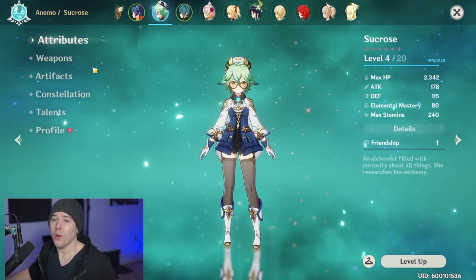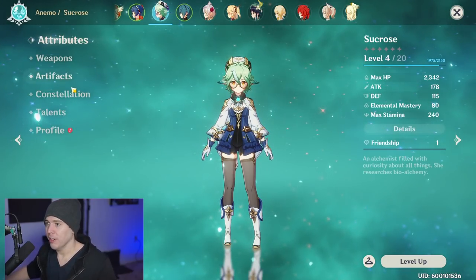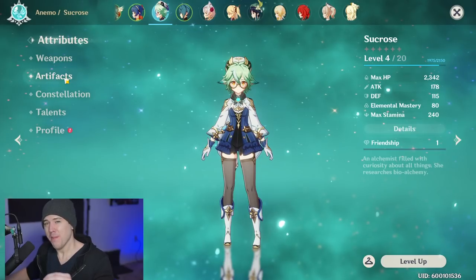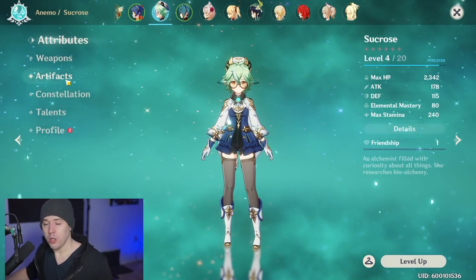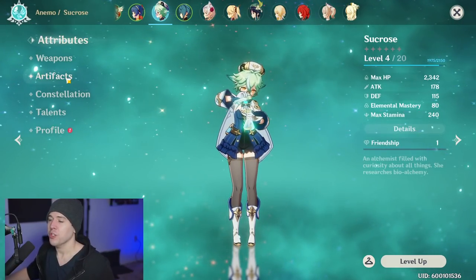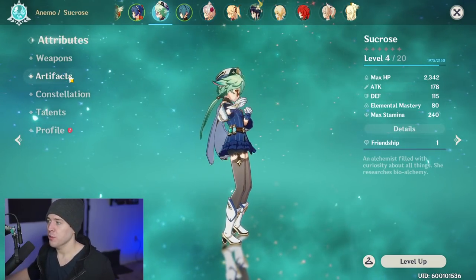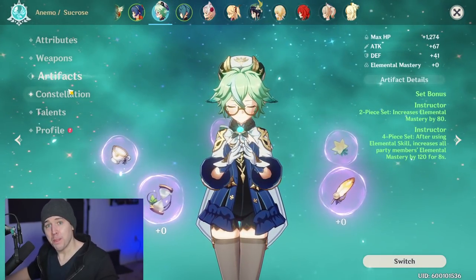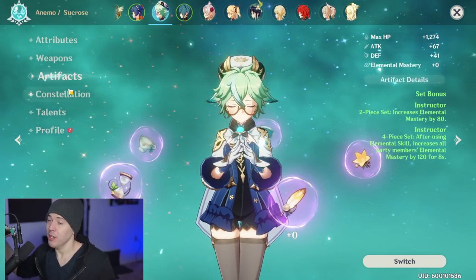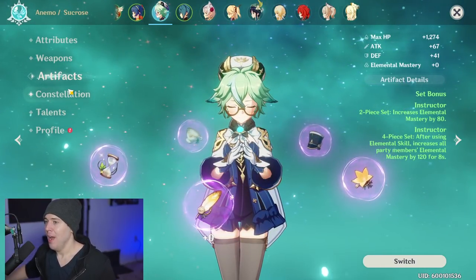With this Sucrose support style, you're focusing on two main stats: elemental mastery and energy recharge. Energy recharge helps you get her elemental burst back faster, which is very important especially at low or no constellations, since her elemental skill has a pretty lengthy cooldown. The more you can use her elemental burst, the more swirl reactions you get, meaning more elemental mastery buffs, more damage, and more burst overall.